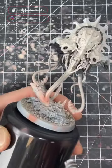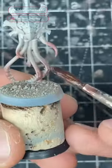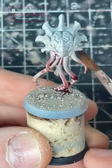Starting from an all-over base coat of Rakkar Flesh, I'm going to airbrush Bugman's Glow into the shadows of the skin. Next, I'm going to wash the skin with a 50-50 mix of Carabur Crimson and Water.